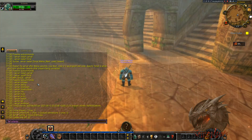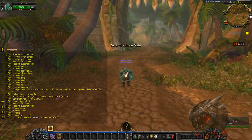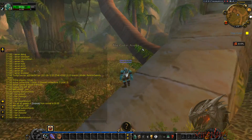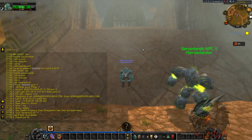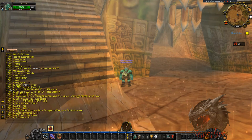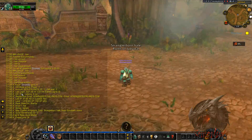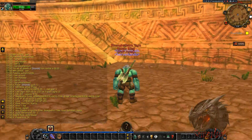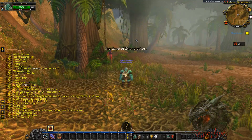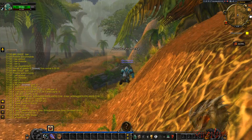For the ban command, assuming you catch a hacker, you first use .pinfo to get the account name, GM level, and all information about the player. This is displayed only to GMs. You can ban by account, IP, or character name. The most common is account ban.